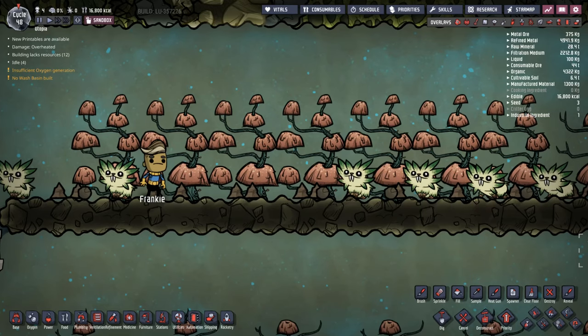G'day mate and welcome to Oxygen Not Included with me and Jenny. I've actually got Frankie here with me today to try and explain how Pips work. Pips are a new critter that was added to Oxygen Not Included recently and they allow us to take seeds and plant them in natural tiles to give us wild plants again.